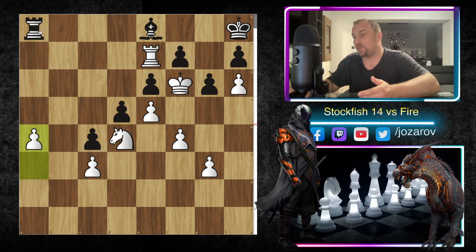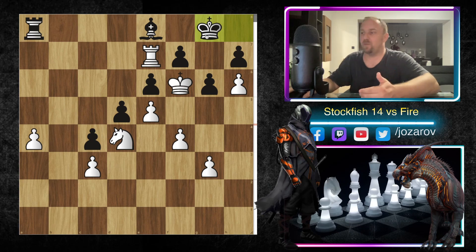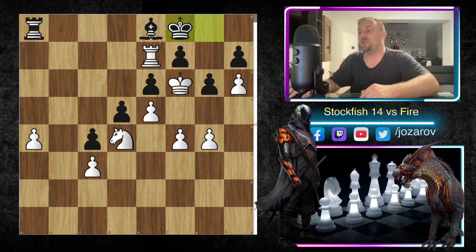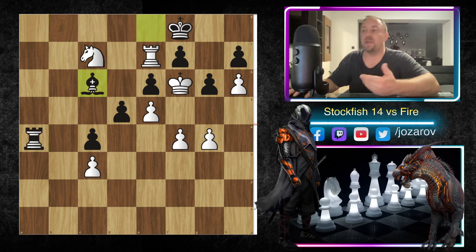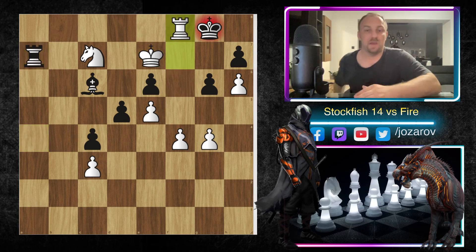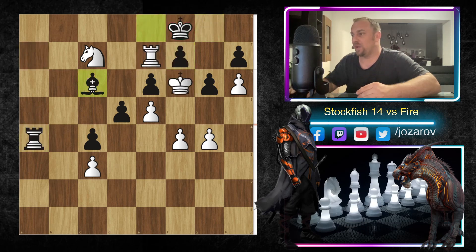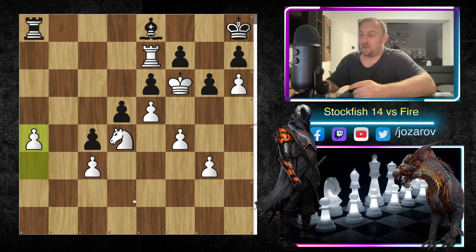Stockfish got what it wanted — trading off the queens. After queen takes e7, rook takes e7, bishop to e8, and now a4 in this position, Fire resigned. If you take with the rook you lose the bishop and get checkmated. If you take with the bishop you lose this important pawn, then the other pawn, then knight to g5 happens, you lose the h7 pawn, and even king to g8 doesn't help — g4 can be played, king to f8, knight to b5 with an attack against the bishop. It's simply a lost position.